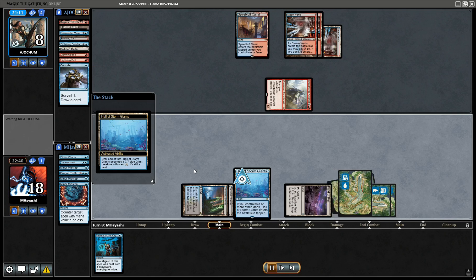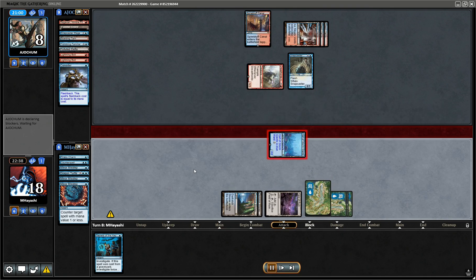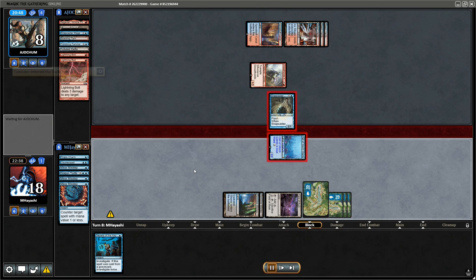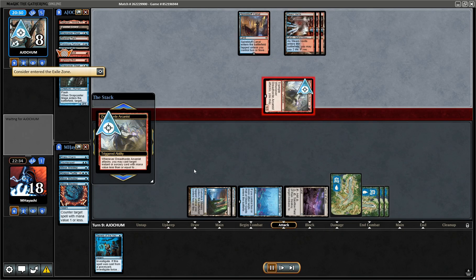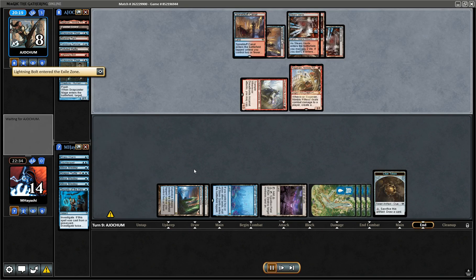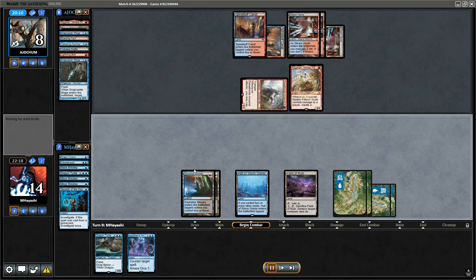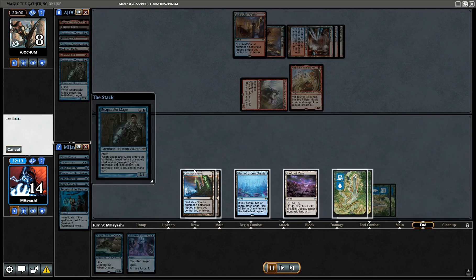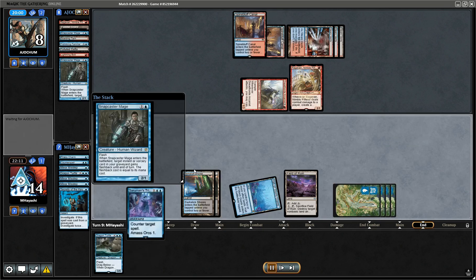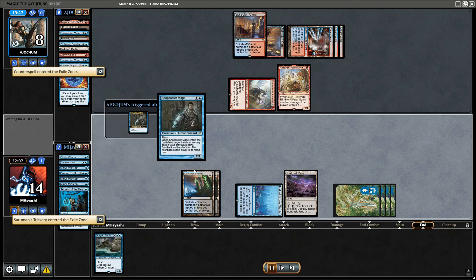They're generating chump blockers extraordinaire. However they have run out of their cantrips — that's a good thing. They're respecting their life total, which has got to be a good thing. We're gonna try to Dragon Turtle it up. Let's Saruman's Trickery this. Force of Negation — well at least they're out of spells.